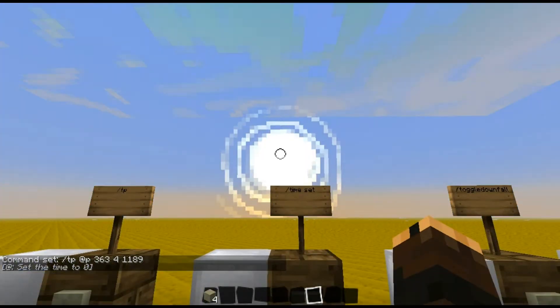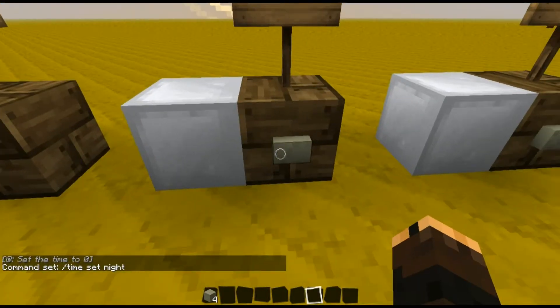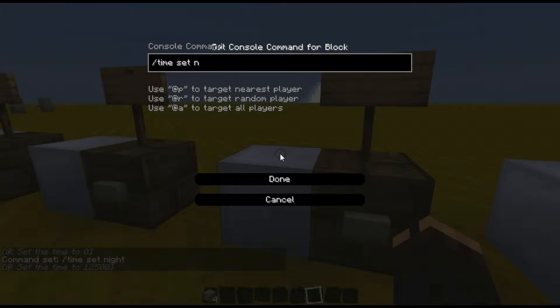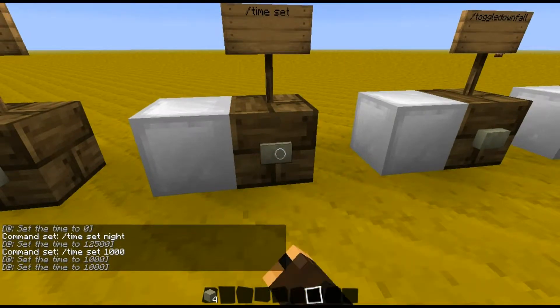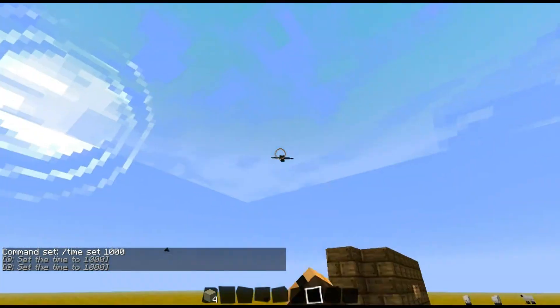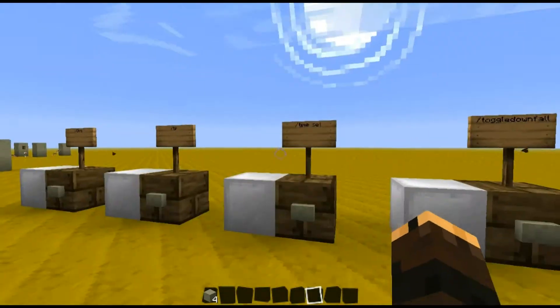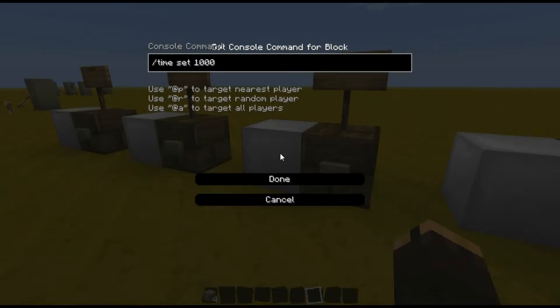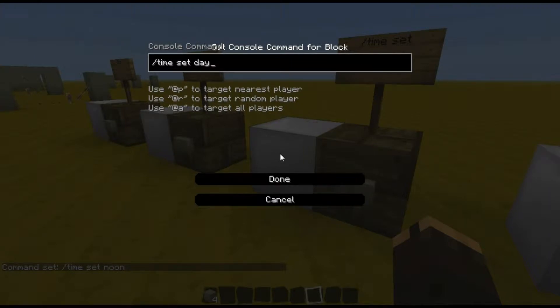Of course, the time set command — that's pretty simple. Just 'time set day'. You can change this to 'time set night', or you can change it to 'time set 1000' to specify specific hours or specific periods of time. You can specify numbers as well as the shortcuts of day and night. I thought 'noon' worked as well, but noon does not work. Well, let's just set it back to day.